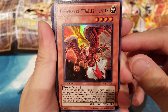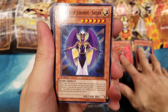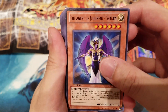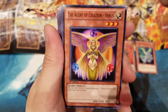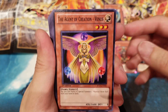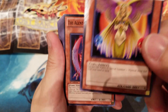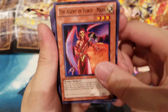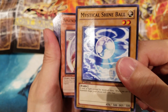Then we have the Agent of Miracles — Jupiter, which was also new for this deck as additional support. Moving on to the older Agent cards: the Agent of Judgment — Saturn, the Agent of Wisdom — Mercury, and the Agent of Creation — Venus. Venus is really essential for this deck because it brings out your Mystical Shine Balls. Using Mystical Shine Balls extends your combos further, and paying 500 Life Points is absolutely nothing. Then the Agent of Force — Mars.